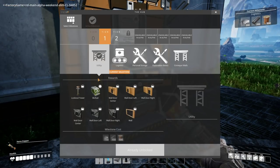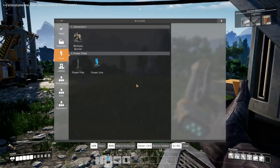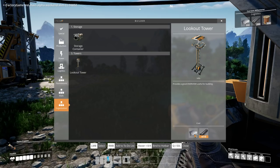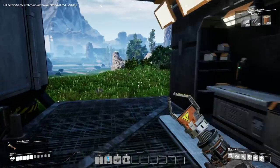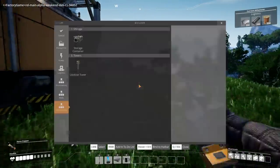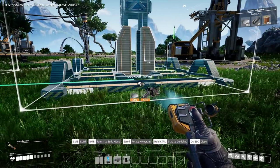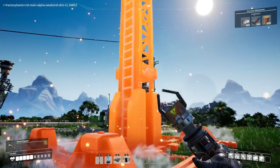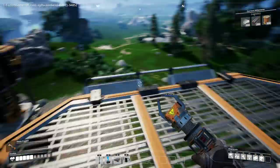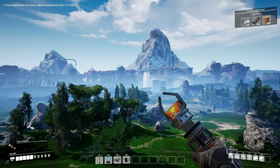What else did we get from utility? Just some doors. I can make a lookout tower — why don't we do that? It's five iron plates, which we don't have enough of at the moment. There we go — let's drop down a lookout tower. How cool is this? Oh man, look at that thing!